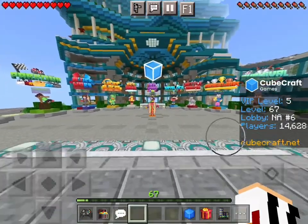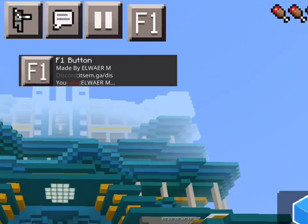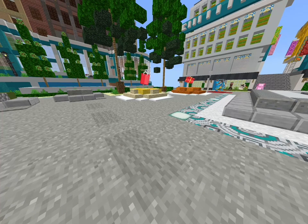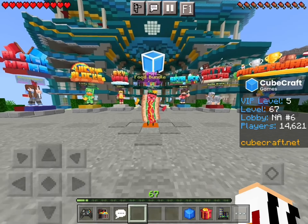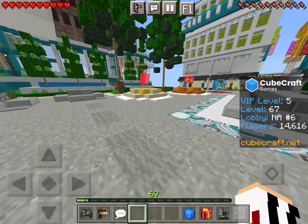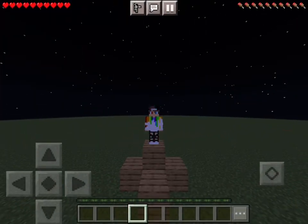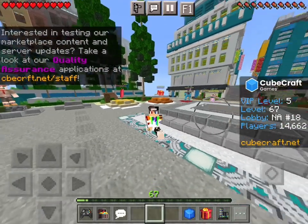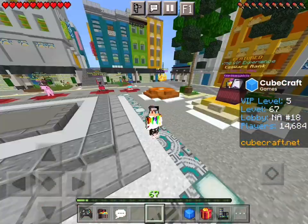So to start this off, we have zero packs on except for this little F1 button over here. And if you play keyboard and mouse, you know that F1 hides your HUD and your hand. I don't need to go into a game because that's pretty much all it does. So this is what our game looked like without any packs on, and this is what it looks like now. Just wait to see what it looks like at the end of this video — keep watching.